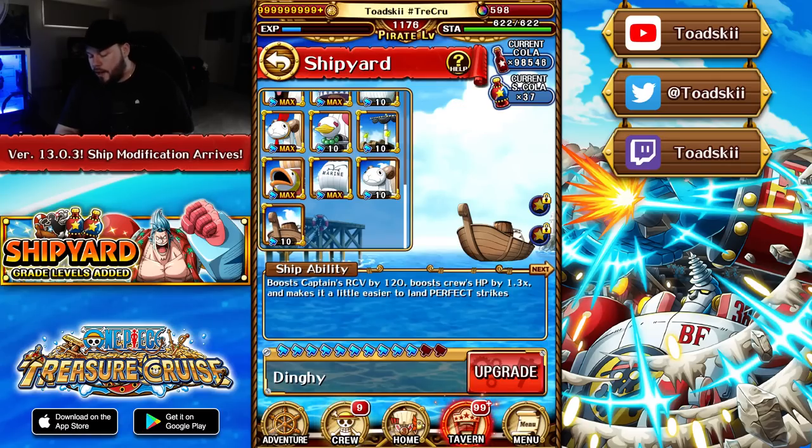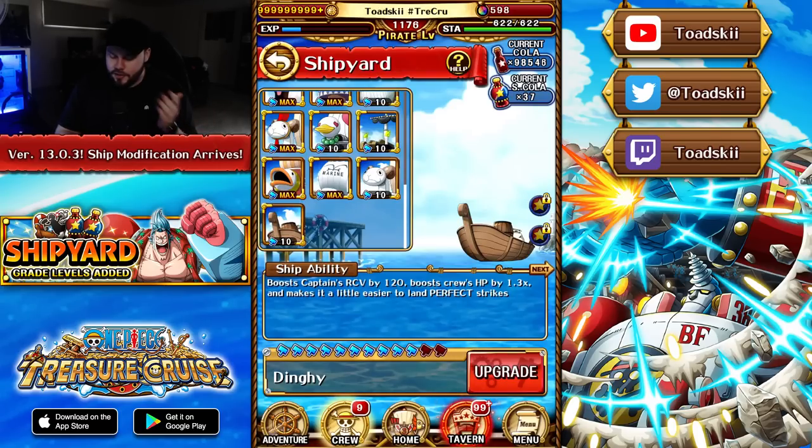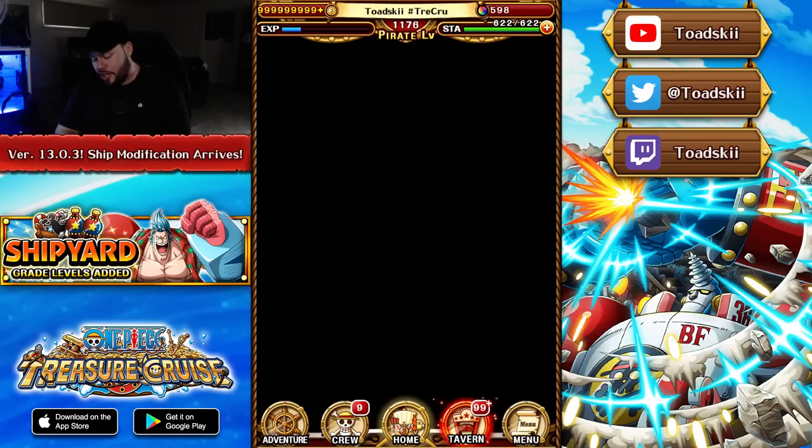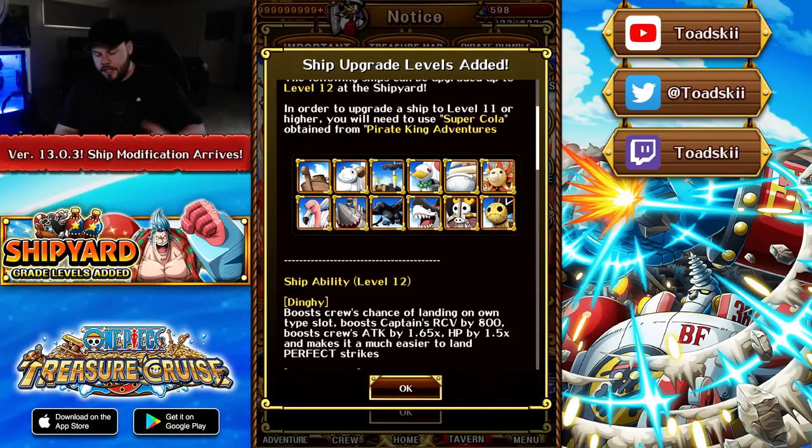If all three are rank four or better, a special effect activates. For example, the dinghy at level 12 — if you have rank four on all of HP, attack, and recovery, you get an additional minus one cooldown at the start of the quest. If they're all rank five, you get another minus one cooldown, so the dinghy can actually give you minus two cooldown total. The dinghy also boosts captain recovery by 800, attack by 1.65 times, and makes it easier to land perfects.